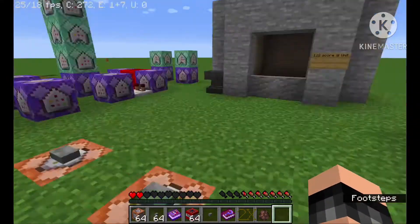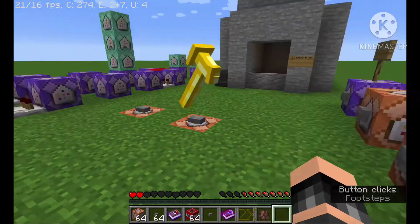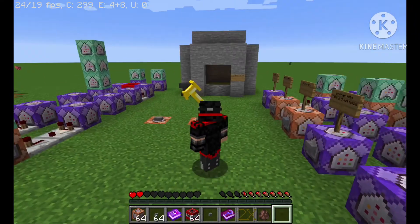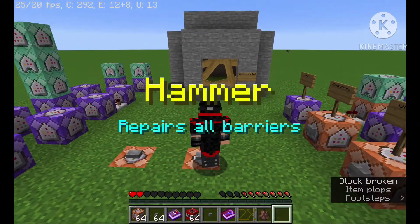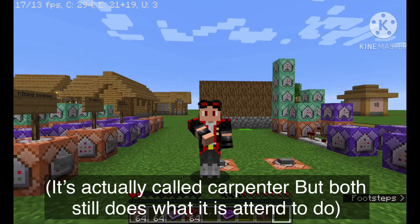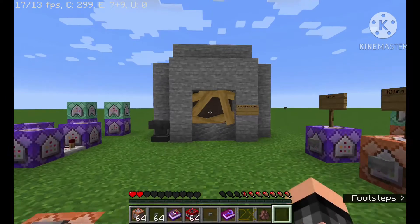Now let's say they make a drop. By the way, this is all texture pack. Let's say they drop a power-up — I know it's not called a hammer, but I have to make a hammer. It will repair all the barriers.